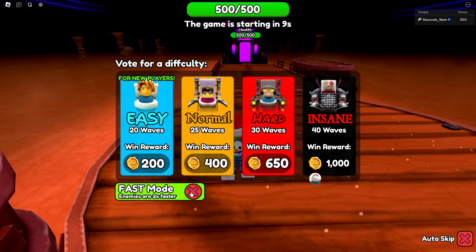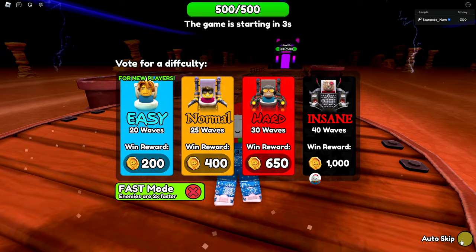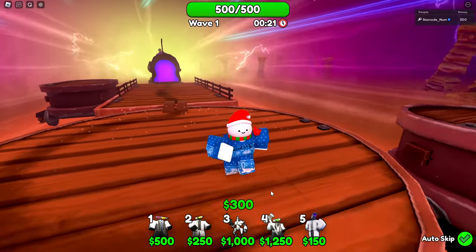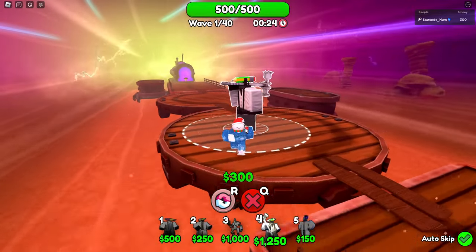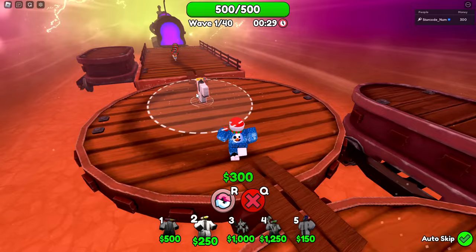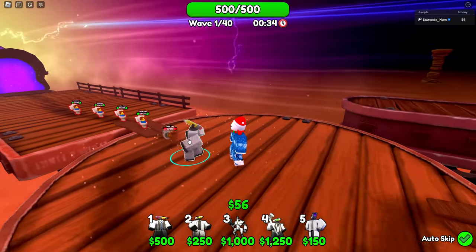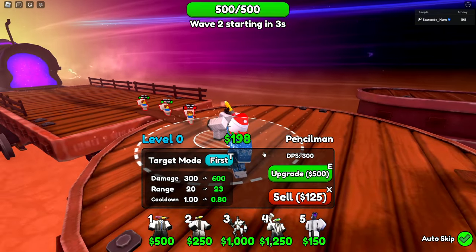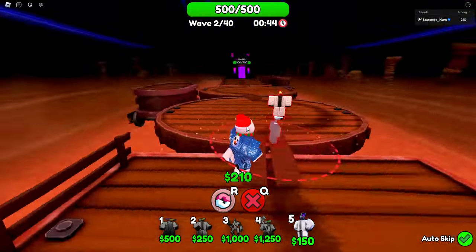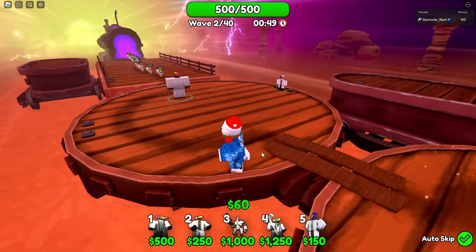I'll make it a challenge: next match I'll try fast mode. If I win, I won't have to give away one of these units; if I lose, I'll have to give one away. One of these units is really cheap so I placed the little pencil man instantly — he does 300 DPS, which is kind of trash, but we have farms.